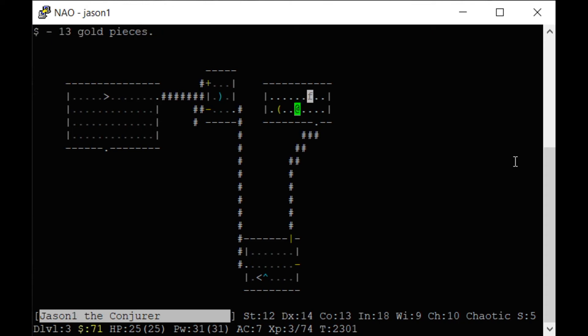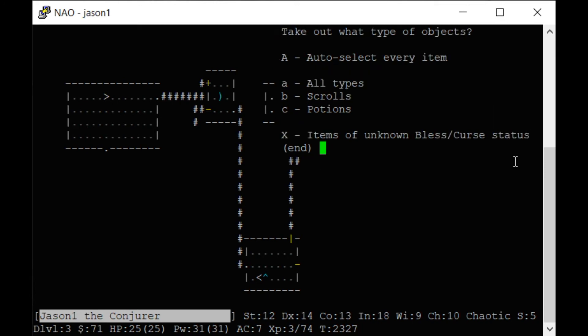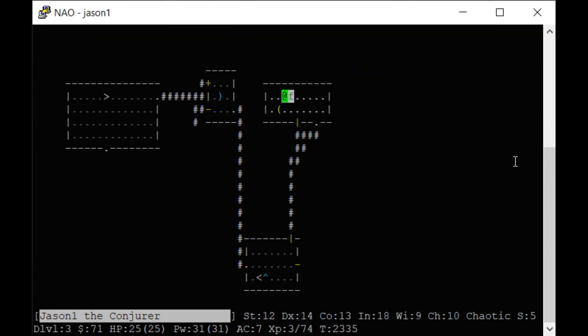When you get to where there's a clue on the wall, that usually means there's a secret door — I hit S to search. There's a large box — it's locked so we'll force it. I succeeded in picking the lock. Let's loot the box — we got a scroll and a potion. Sweet.